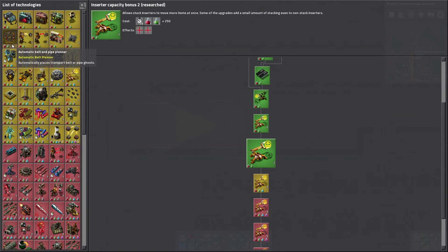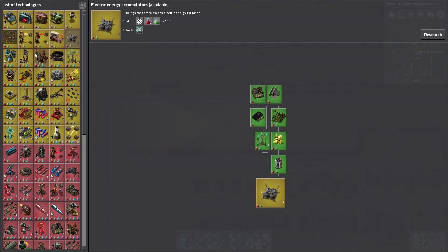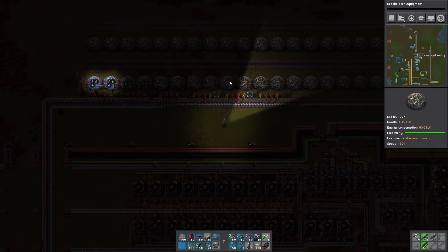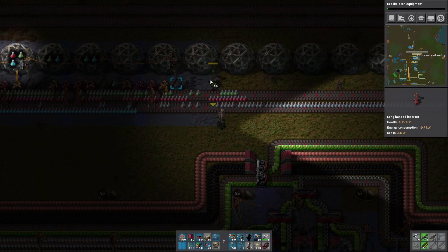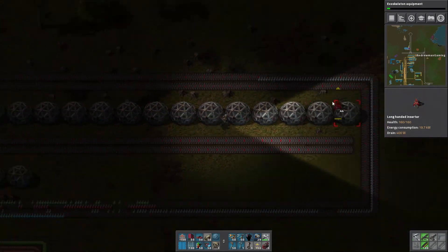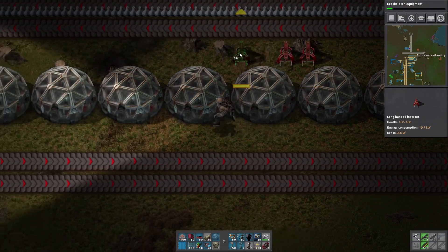Oh, we have the automatic belt planner mod — I forgot we added this. We might use it a little bit later. It helps you upgrade belts without a crazy hassle. We added it for the multiplayer world I was talking about earlier and never deleted it. Let's grab the exoskeleton too because the running speed is going to become annoying for you guys watching. We can complete this section — speed run mode activate!